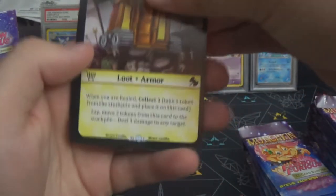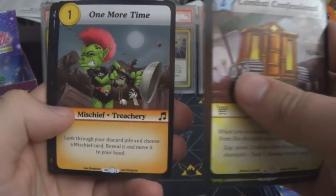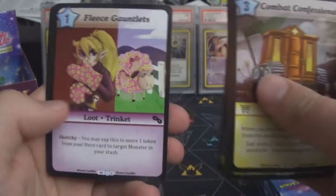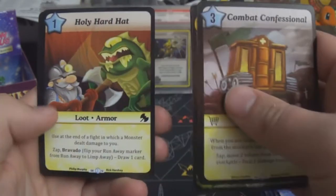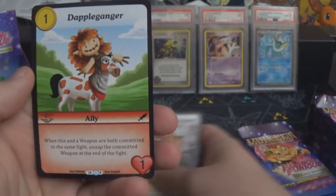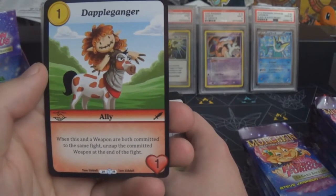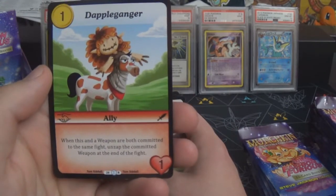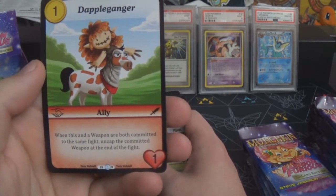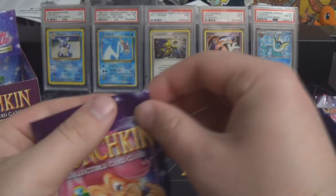I've also heard there are going to be gift boxes coming out soon which have a pack of each set and a couple of promo cards, so hopefully I can pick up at least one of those. Next we have Dapple Ganger — one gold for an ally in red with one health. When this and a weapon are both committed to the same fight, unzap the committed weapon at the end of the fight. A lot of allies at rare so far.